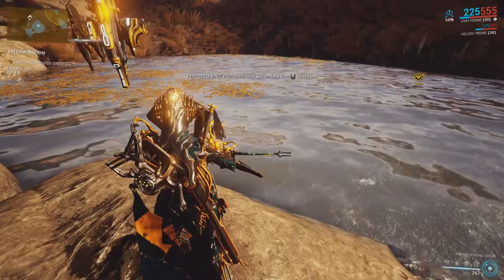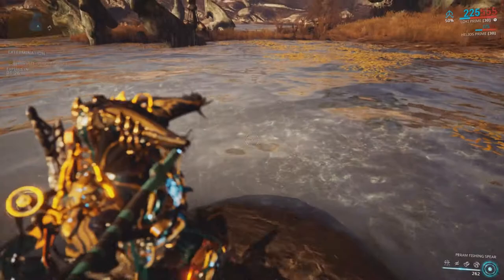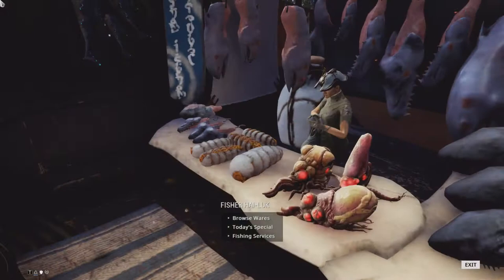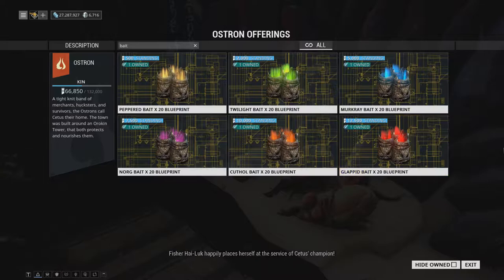Once you're near a body of water, select your spear and wait. You will start hearing splashing noises nearby, and once you see the fish, aim your spear and throw it. If you hit the fish with the correct spear, one hit will be enough and you will catch it. This is basic fishing, but you won't catch all types of fish like this — there are fish that will require bait. Bait blueprints can be acquired from Fisher Hiikok in Cetus, and there are different types of bait available depending on the fish you want to catch. These must be crafted before you're able to use them.